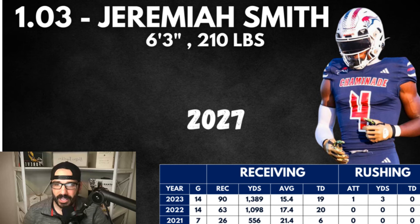Then we have a fun one at 1.03 — a 2027 incoming freshman: Ohio State wide receiver Jeremiah Smith. Jeremiah has been touted as the next Julio Jones or AJ Green. He's absolutely phenomenal. Going to Ohio State — 90 catches, 1,300 yards, 19 touchdowns his senior year in high school, with a big breakout junior year. This pick might be aggressive, but in this format, wide receivers are what you want to grab. Don't look at ADP for Debbie — it's based on consensus from random people and there's no real consensus.